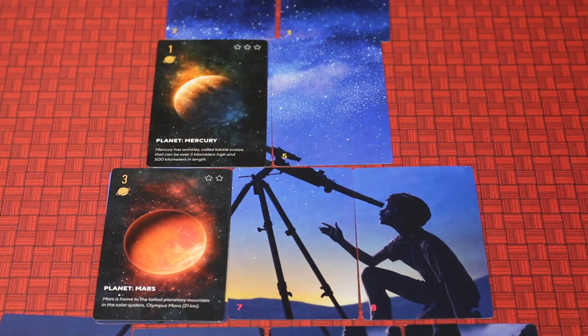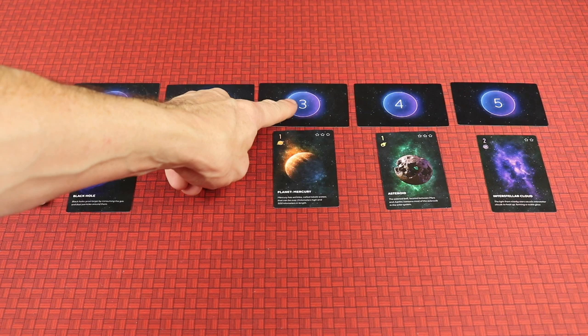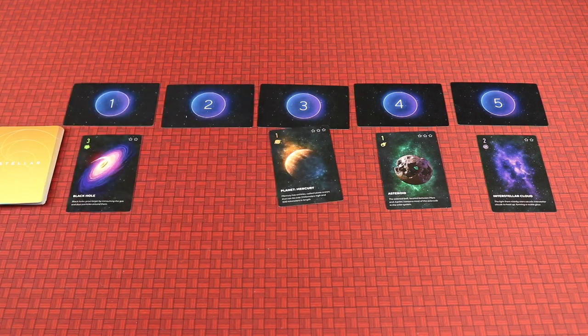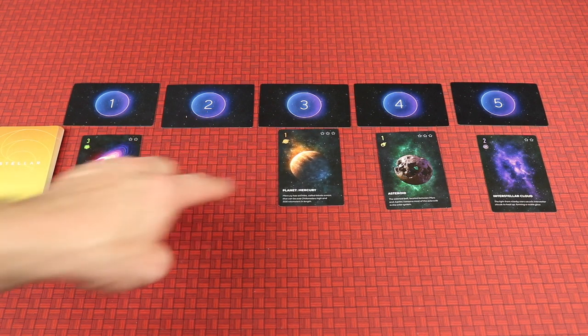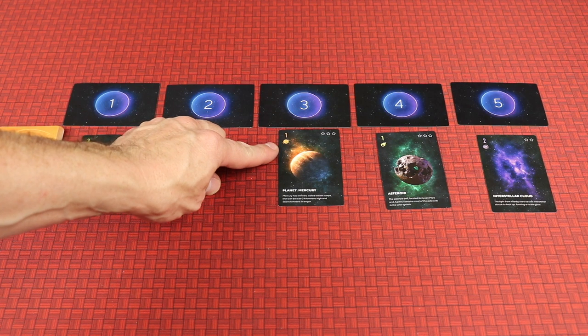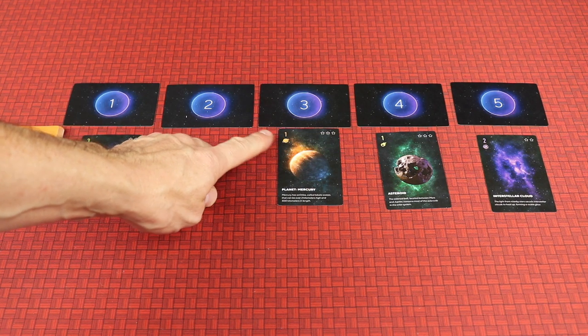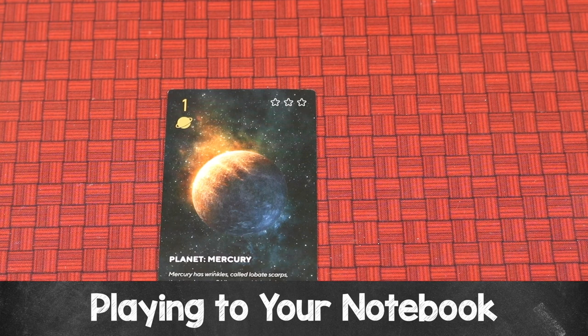So let's say we played this planet card — notice it shares an edge with that card, and the card we played has a three on it. Step three is to play a card from the row directly: you play the card that's under the number you just played. We just played a number three planet into our telescope, so we look at position three in the row and must play the card under it — in this case a one of planet. Now where you play this has to be the opposite place from where you just played. We just played into the telescope, so this card goes into our notebook. If we had played into the notebook in step two, this card would have gone into our telescope. Each round you're playing one card to your telescope and one to your notebook.